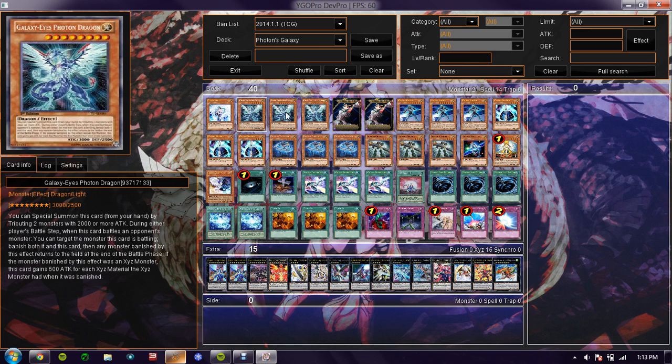Obviously, the main card of the deck is Galaxy Eyes Photon Dragon. You want to run three, just because he's pretty easy to get out in this deck.